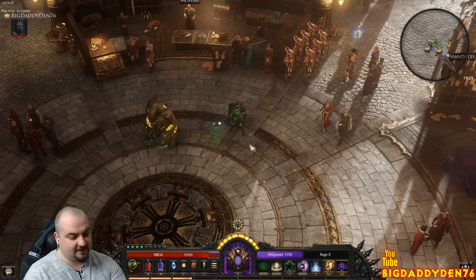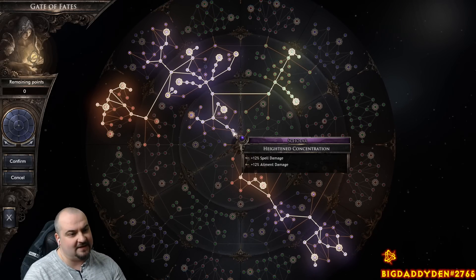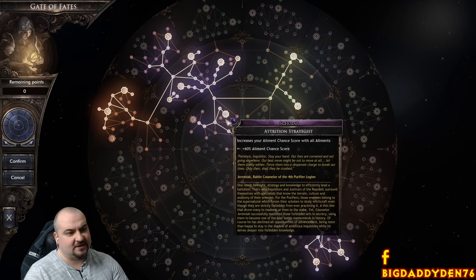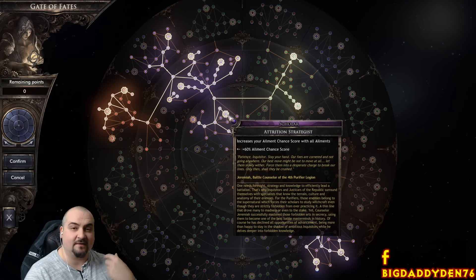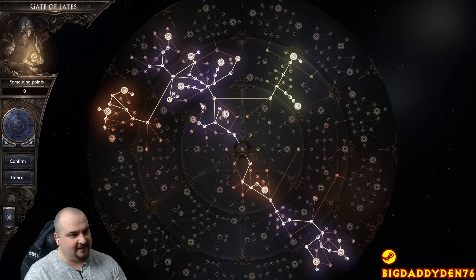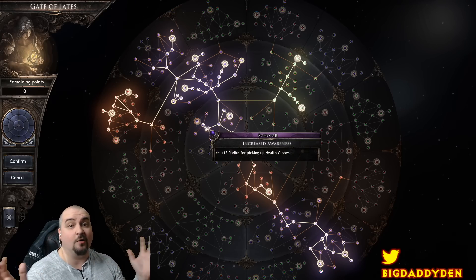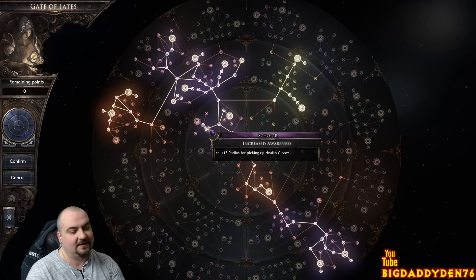Okay guys, first thing first let's go show you the skill tree and show how this all works. What you want to do is run through here this way first through Scholar - you need to turn the wheel around to match this up correctly. When you first start off, just go through this line here which is Scholar. Pick up Attrition Strategist - in the description of this video there will be a snack guide and the tree so you can follow it exactly. Then pop down to here and make sure you get Scholar Increased Awareness, which gives you 15 radius for picking up any globes in the game - pretty much the whole screen.